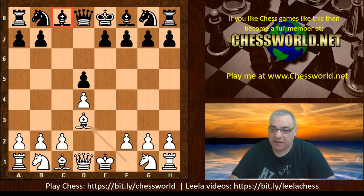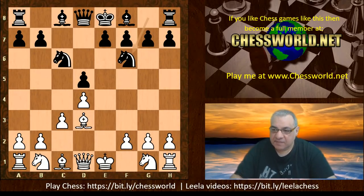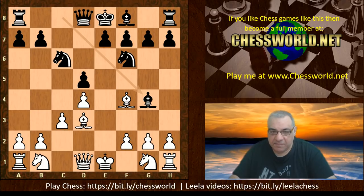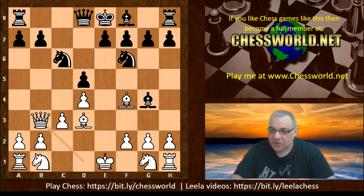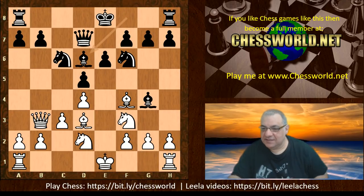We see black playing Nc6, c3, and now Knight f6. Here we have Bishop f4, and the Bishop does pop out to g4. It does weaken b7, and we have Queen b3, Queen d7, Nd2, e6, Ngf3, and now Bishop d6 here.